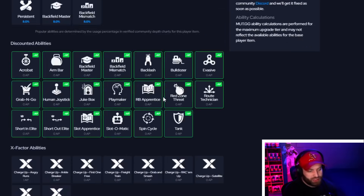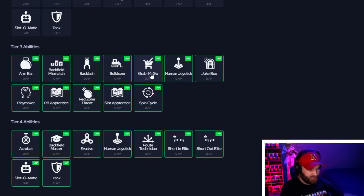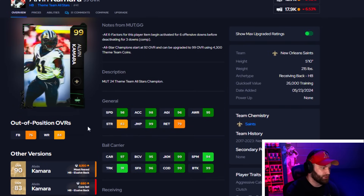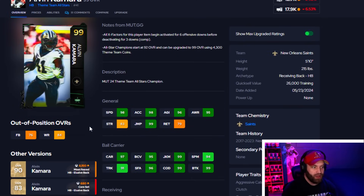A lot of these guys got 98 speed on their cards, which makes no sense, but you don't really feel it too much. You also get to choose your 0 AP abilities — the best stack is probably Jukebox and Tank. Jukebox is the best running back ability in the game and Tank counters the Avalanche ability on defense. It does suck that these cards get the charge-up Angry Runs X-factor, but Aiden Hutchinson nerfs all charge-ups into the dirt, and since he's a 700-800k must-have, it really hurts guys like Kamara.